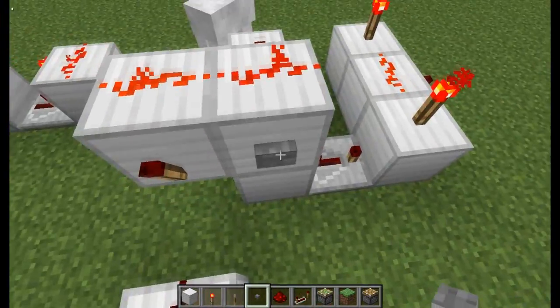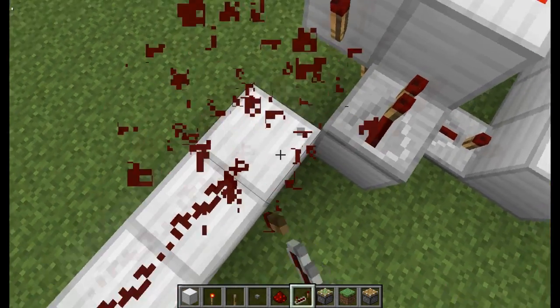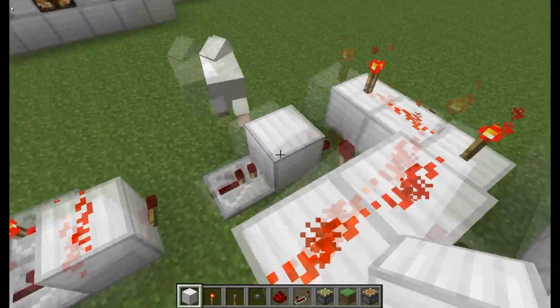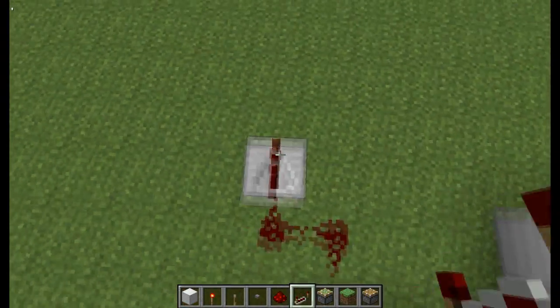You can also reset it by putting a button like I have right there. If you have this set up in a big long line like a factory, you can actually have just redstone repeaters running into that — it has to be repeaters, or else it'll interfere with the redstone on top that's making the latch.